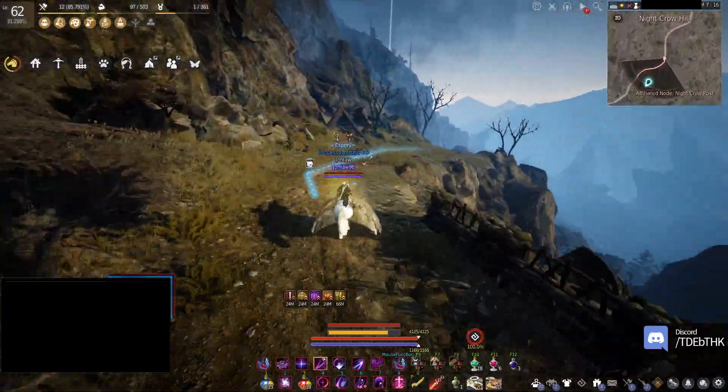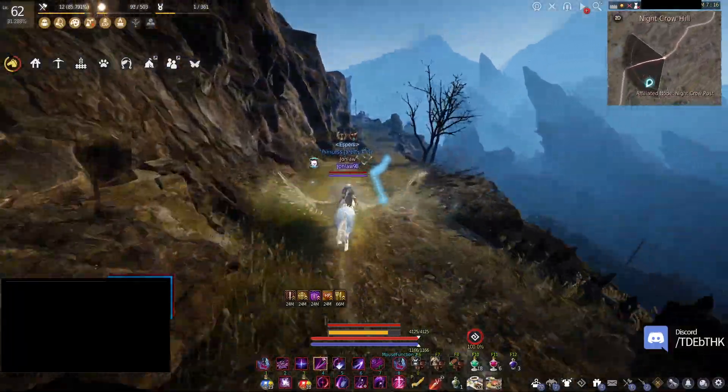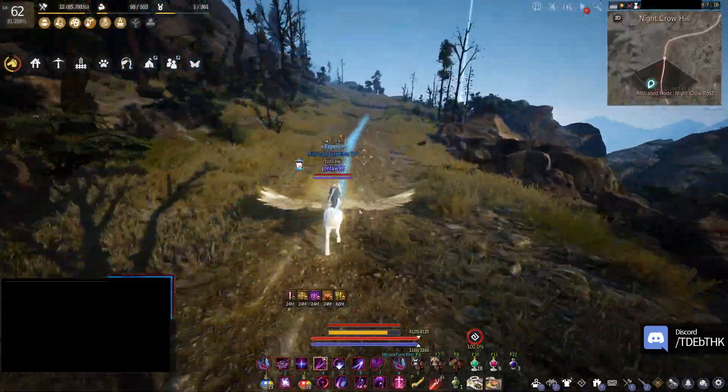Yesterday I made an enhancing material for Fallen God armor even though we can't use it yet — I just wanted to see if I could make it without some sort of special knowledge.